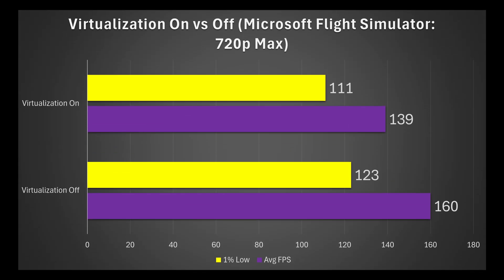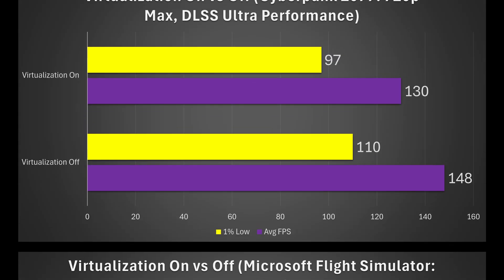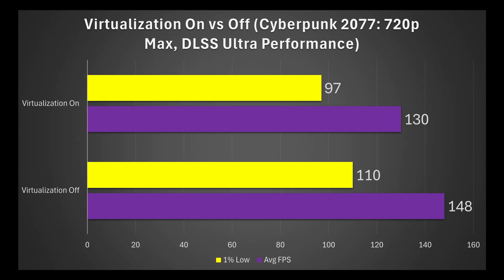Moving on to Microsoft Flight Simulator, 720p max settings. Here we saw a 15% improvement to the average FPS and an 11% improvement to the 1% lows. Then next up we have Cyberpunk 2077, 720p max settings and DLSS ultra performance. Here a 14% improvement to the average FPS and a 13% improvement to the 1% lows.